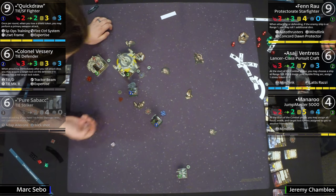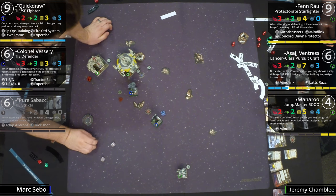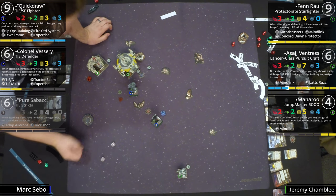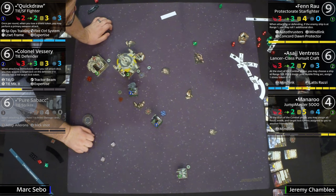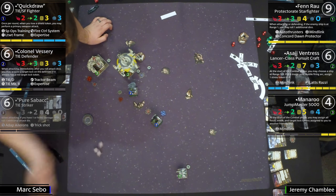Here's Vessary attacking — two dice showing, deciding whether to focus them into hits. Doesn't he have Expertise? Oh, he's stressed. The stress means you can't trigger Expertise while stressed. That's a Tractor Beam shot though, so it hits — Manaroo is minus one agility.